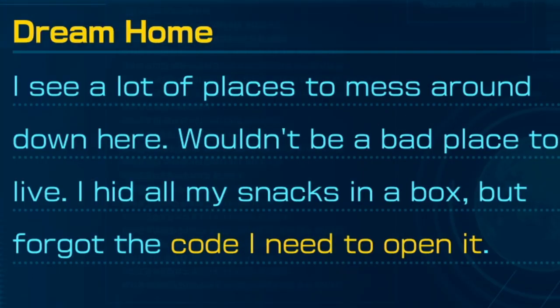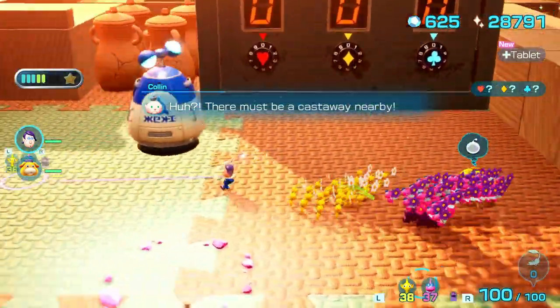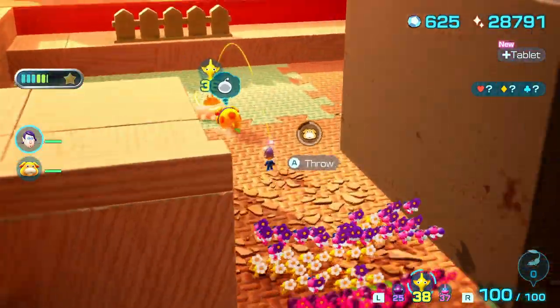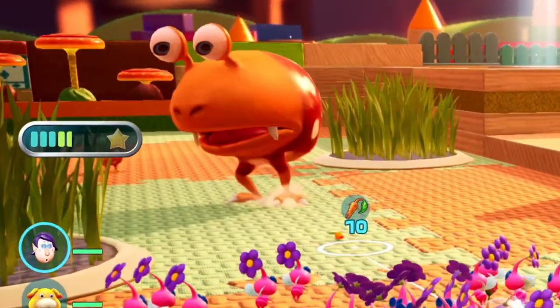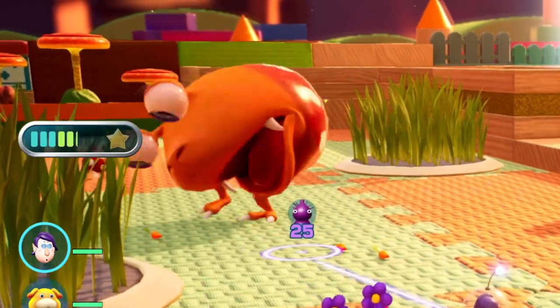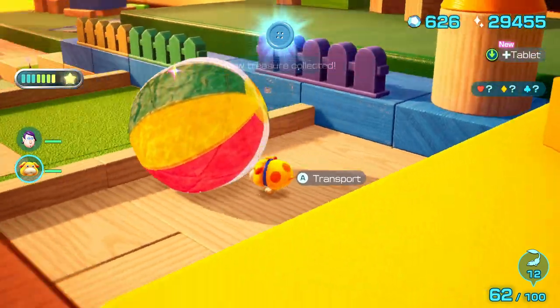What is this, like the roast beast or something? Dream home. I hid all my snacks in a box, but I forgot the code. I need to open it. Who else but Louie? I need to get all the playing cards again because the playing cards have the code on it. But this is a funny gimmick because I'm going to get all the treasure anyway. Holy shit, that's a big guy — he apparently doesn't care, he's blind. Here, eat this. Here, eat this.